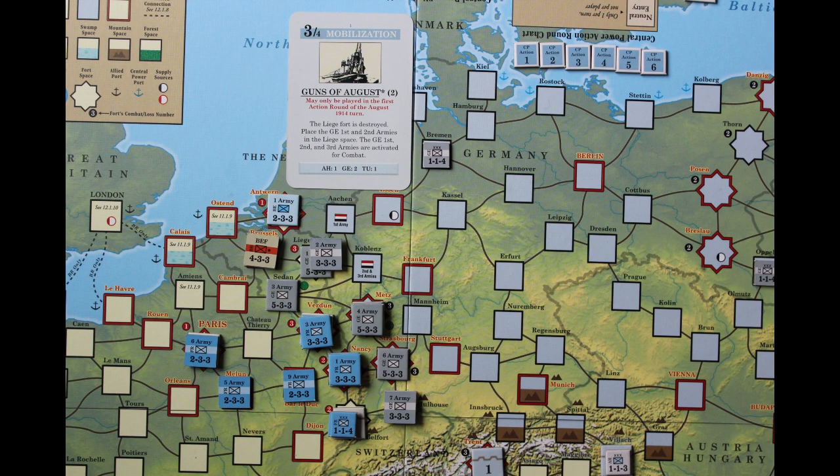Considering the operational and deck management goals, it is necessary to follow through on the Schlieffen Plan and play the Guns of August as the first action of Turn 1. This not only permanently discards a 3-Ops card while providing two war status points, but also has a good chance of causing a crisis on the Western Front, fulfilling operational goal number 1. The 1st and 2nd German armies attack the BEF entrenched in Brussels. Both sides will take an army step loss. However, the BEF is irreplaceable and there is a 33% chance that it will have to retreat or take a second step loss.